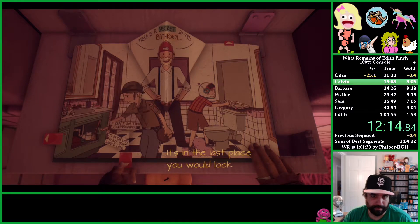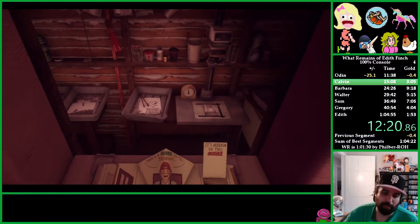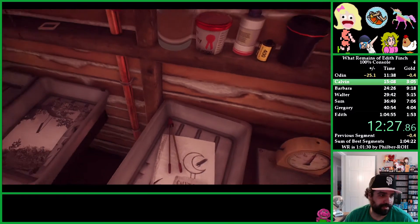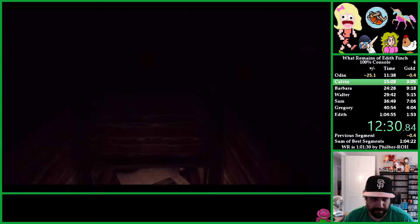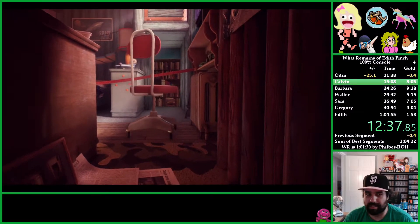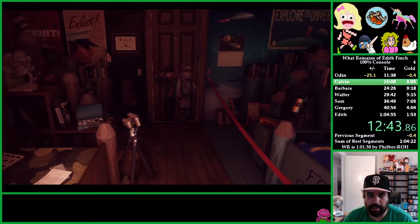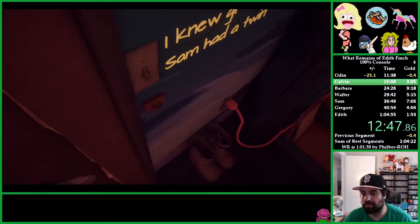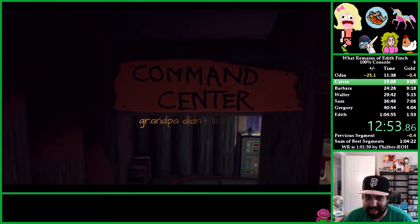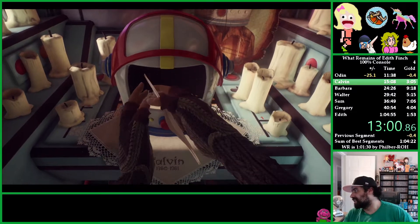There's a secret in this bathroom — hidden in a book. The whole point is to search around Edie's room and find it; you just have to know the order to pull things. There's a secret passage from Sam and Calvin's room into their mom's room. Edie is one of the more interesting characters — she's the only one who lives past 50, actually living to nearly 100. She was alive for Lewis's funeral. Now we're doing Calvin's story — Sam's twin brother.